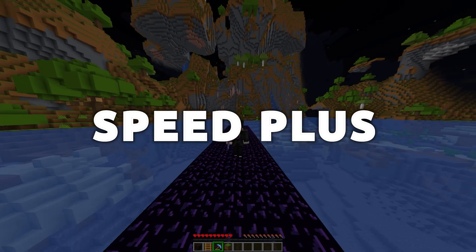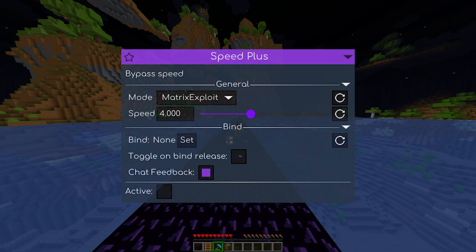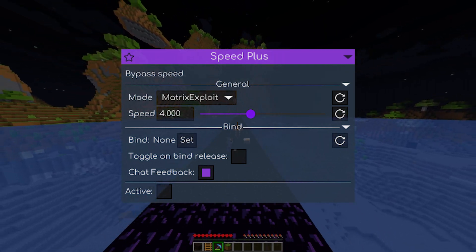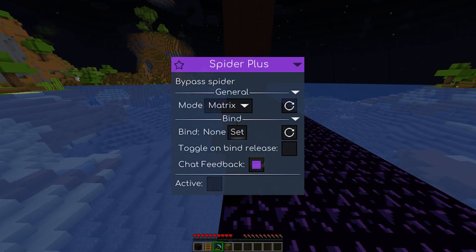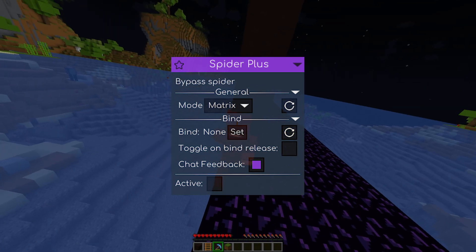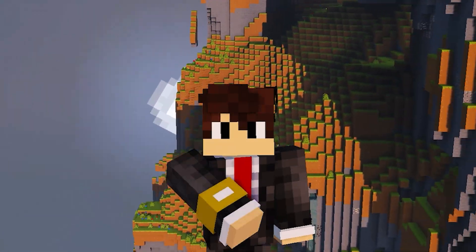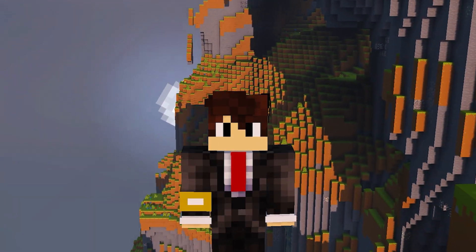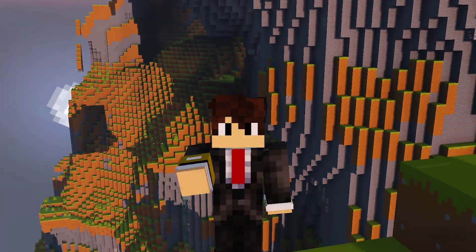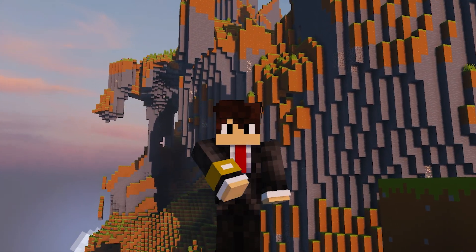Speed Plus: this module offers seven different bypasses for different anti-cheats. The module works pretty well depending on the server. Spider Plus: this module lets you walk up two blocks like a spider, and has two different modes that work on different servers. Overall, Meteor Plus adds a few new and useful modules to Meteor, but the add-on's main features are the Plus modules that add bypasses for different anti-cheats, making the client more usable on a wider range of multiplayer servers.